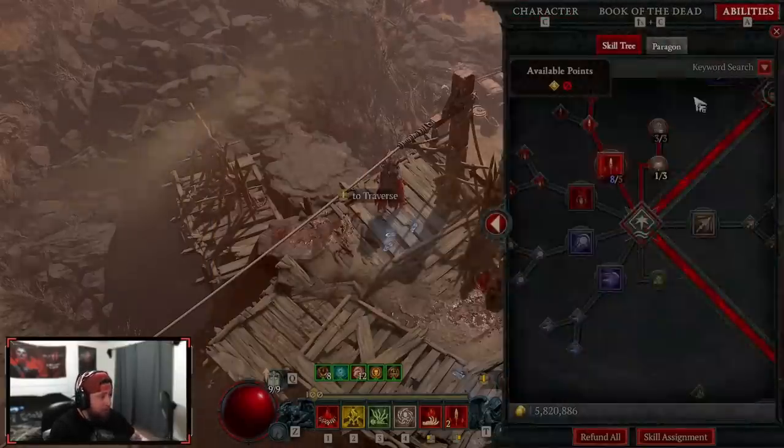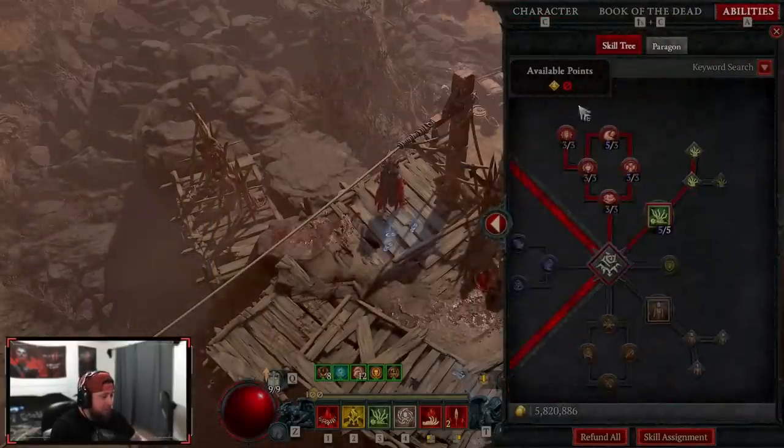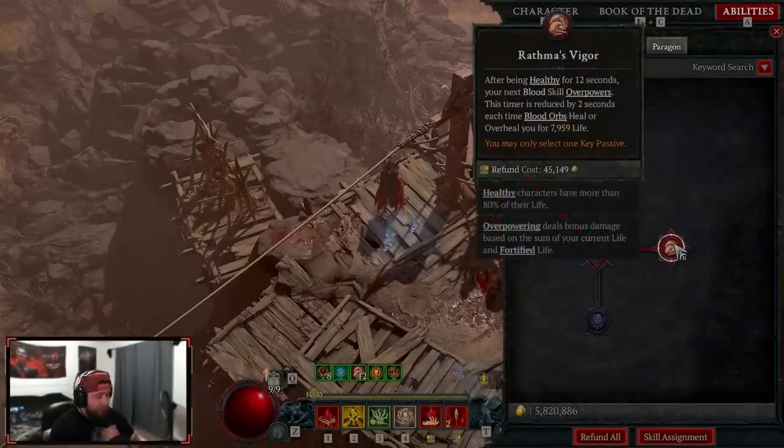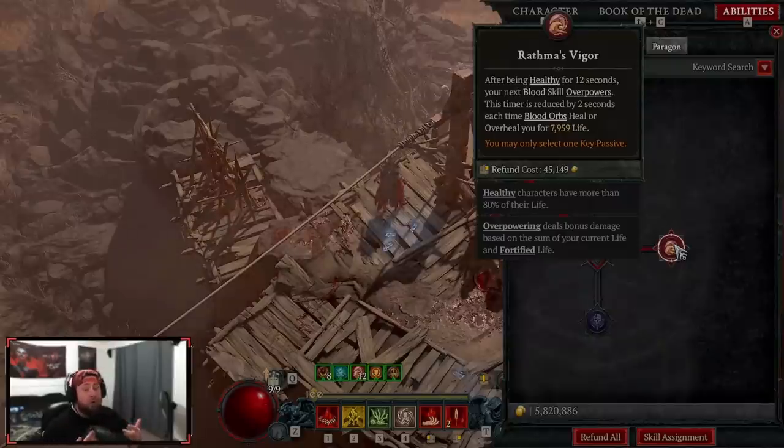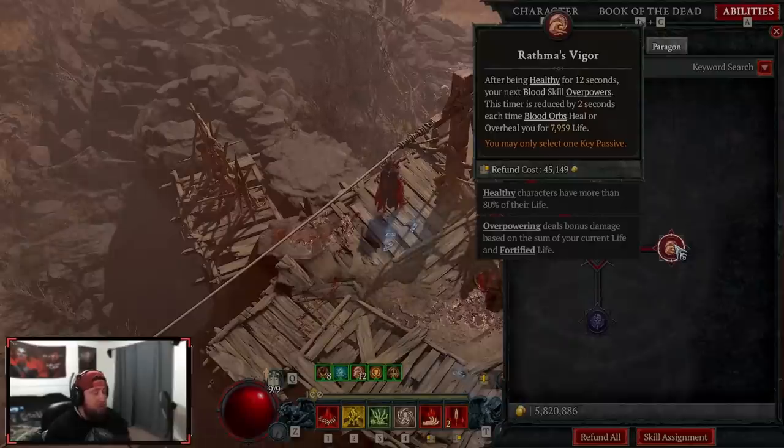Our key passive is Rathma's — while healthy we get our next blood skill to overpower, and the timer is reduced each time we consume blood orbs. This triggers much faster in this build because we're auto-consuming blood orbs as opposed to manually picking them up like in Blood Surge.